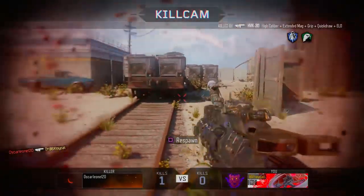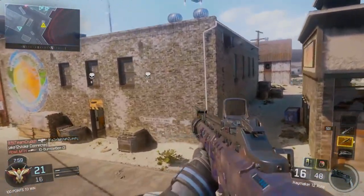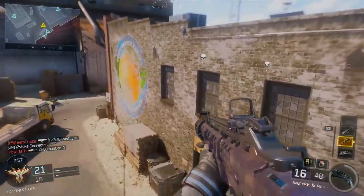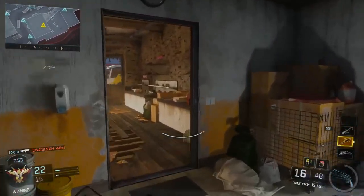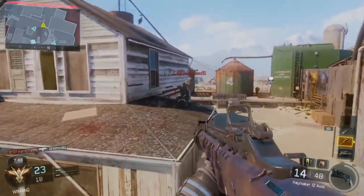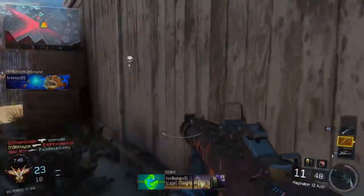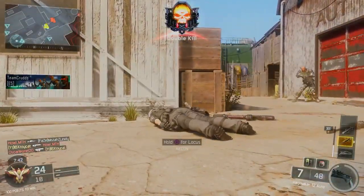See what I mean there? I lost a close-range gunfight because he was hip-firing too. Even if you're at close range, you can lose gunfights like that. So it's weird - you end up with a shotgun that's really good at close-to-medium range, but with the suppressor, you need to be close enough that they're getting a three-shot kill on you, while also trying to be far enough away so they can't just hip-fire you.